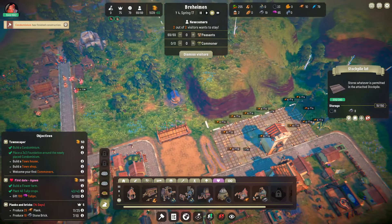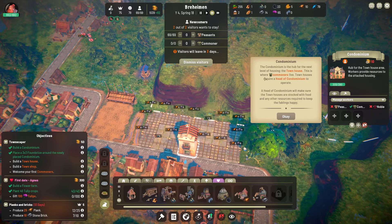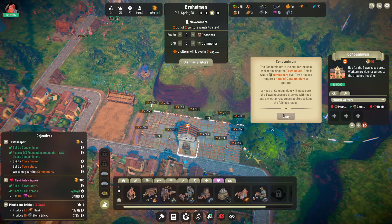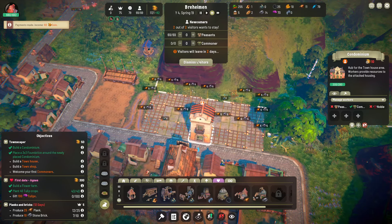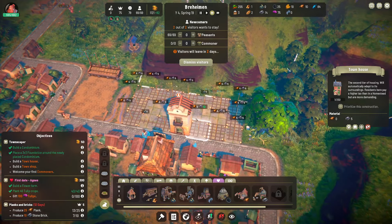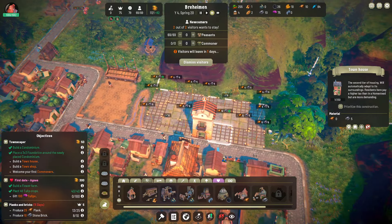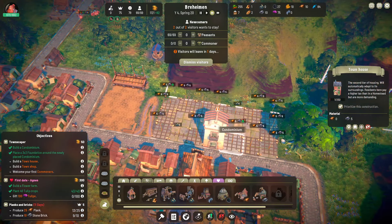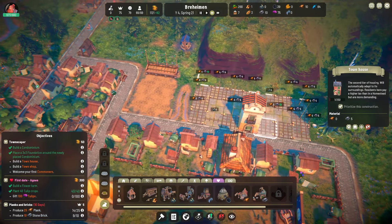We built the thing! The condominium is the hub for the next level of housing — the townhouse. This is where commoners live. The townhouses require a head of condominium to operate; the head of condominium will make sure townhouses are stocked with food and other resources. I did not realize every single one of these was going to use timber — we'll prioritize this one. It looks like our people aren't smart enough to deliver the wood to one particular section of the condo first.